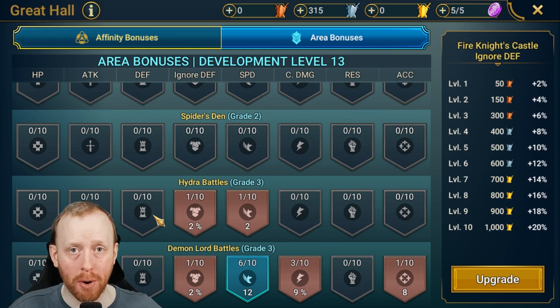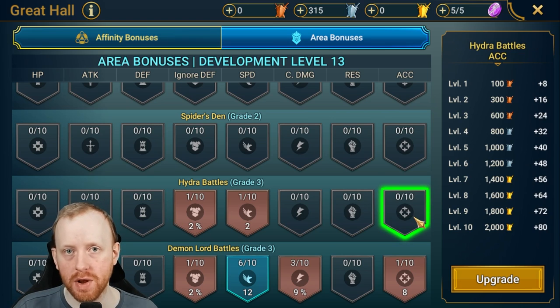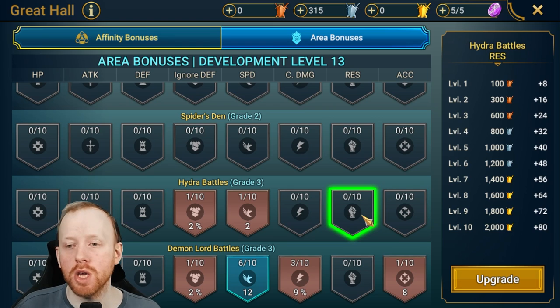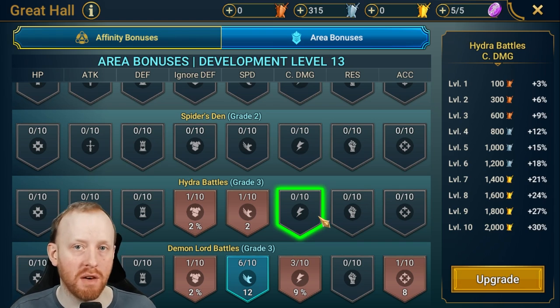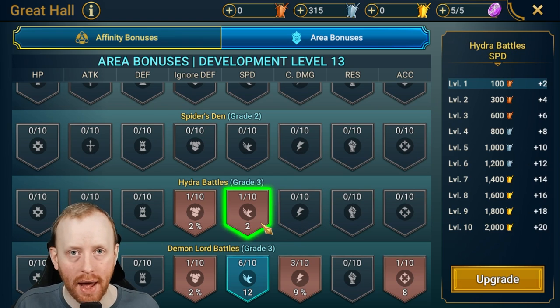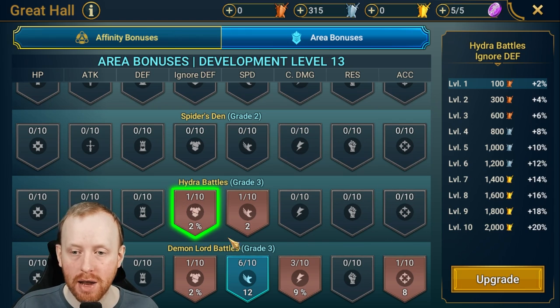Fire Knight Hard is where you really want the speed upgrade — plus 20 speed is about 3.2 substat speed rolls worth of value. For most players, Hydra is where all these substats truly help. You normally need around 340–350 accuracy; the extra 80 accuracy helps a lot. You need to resist the Head of Mischief — 80 resistance here helps tremendously. Crit damage helps reach higher damage tiers with less gear commitment.